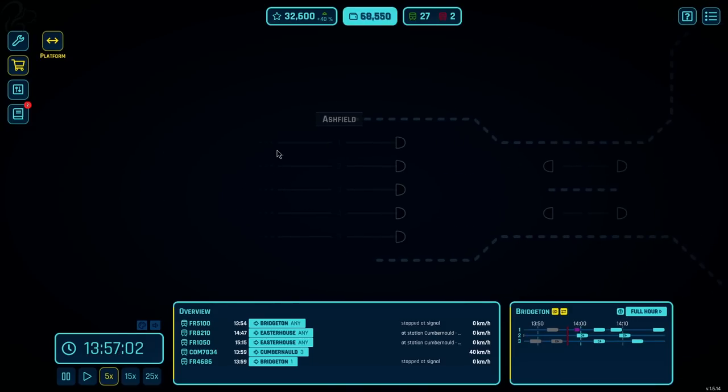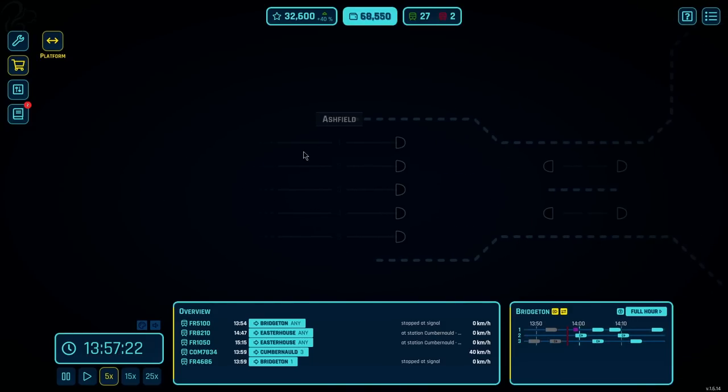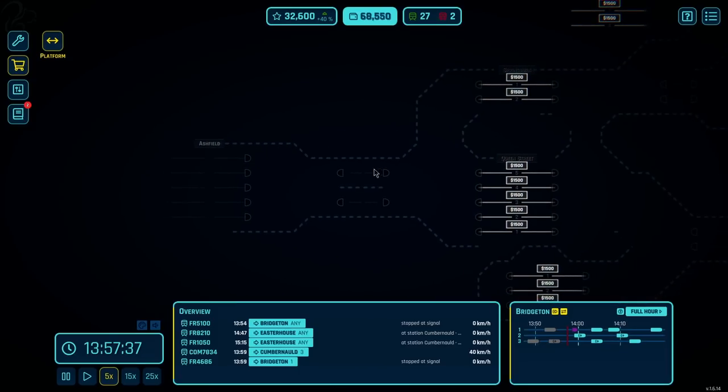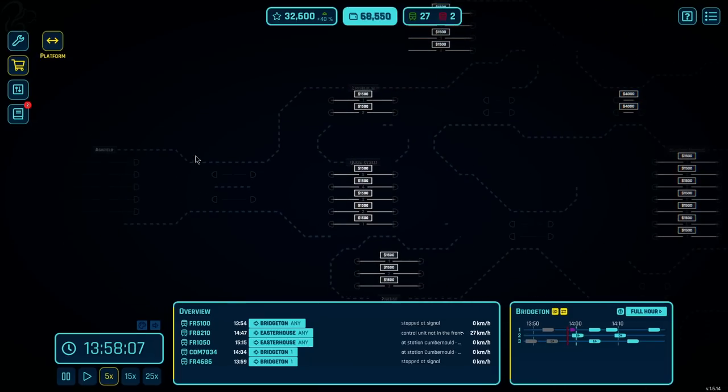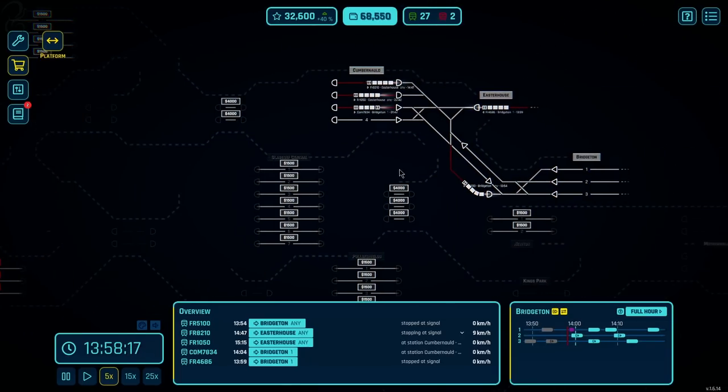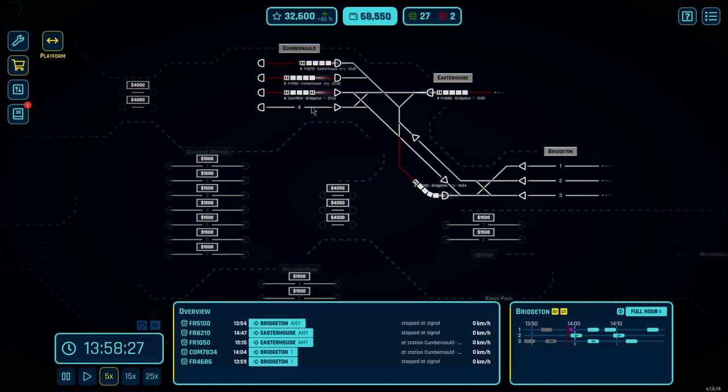One thing I haven't pointed out is these dotted lines here - this is like an off-map thing, so trains will come in from here. And when you need to despawn trains, you can just send them out through one of these platforms here, or you can send them into a coach yard. We'll see more of that in a later video where we do what's called one-way trips.